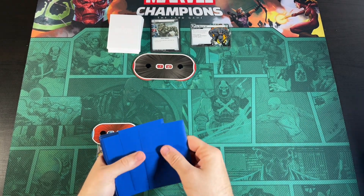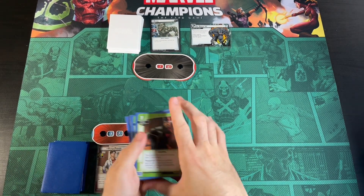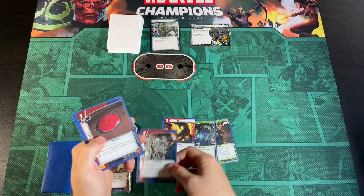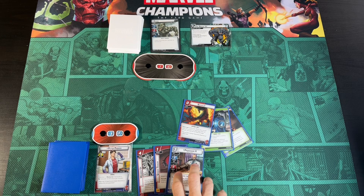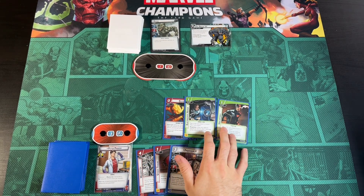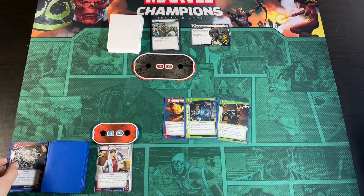We draw six cards: an Unflappable — great to see — Electrostatic Armor, a Backflip, a Webbed Up, a Spider Tracer, and a Professor X. Backflip will come in handy. Electrostatic Armor and Unflappable are great. We can get rid of the rest — we're not really looking to stun Rhino with this Protection deck.